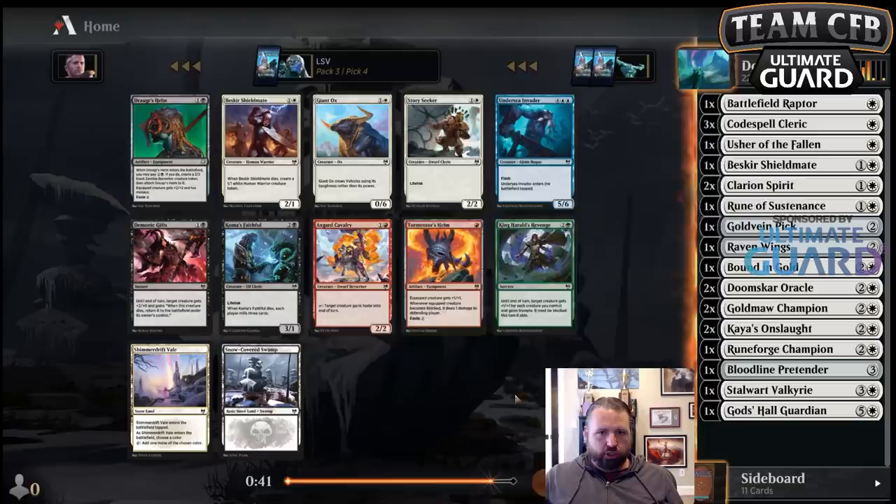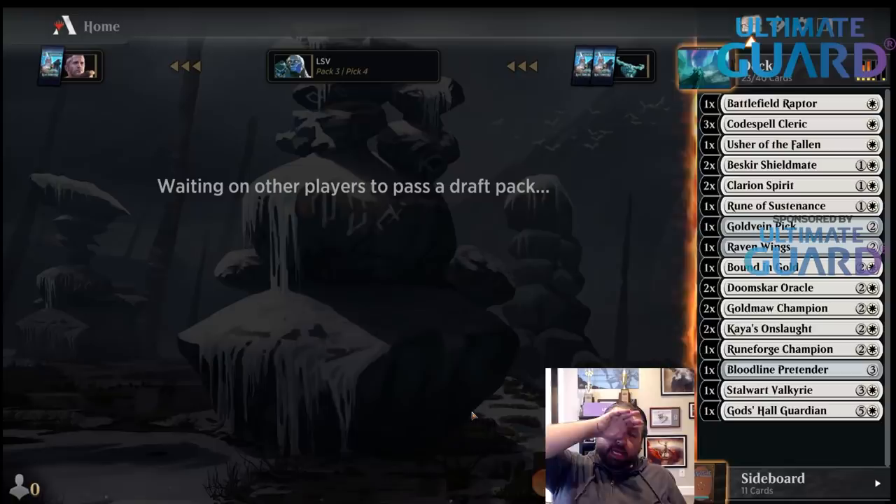I'll just take the Shieldmaid again — kind of the same pick. I could use the Warhorn Blast — the Foretell plus-two plus-one to all your stuff.